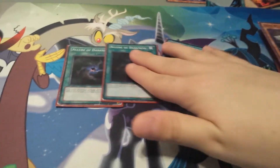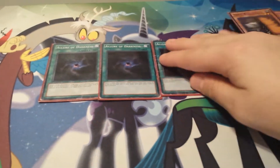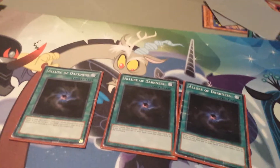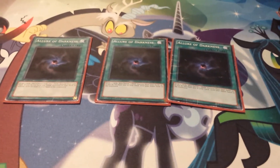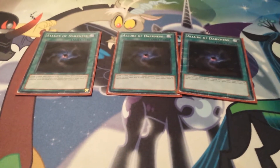Next up, draw power: Triple Allure of Darkness. I don't like Pot of Desires — I tried running it, but I really don't want to risk banishing Dark Magician, Apprentice, or any of those key cards. Even though I'm running a low monster count, I prefer the classic draw-two and banish-one-Dark approach. You run a good amount of Darks in this deck. If you banish one Dark Magician that's fine, but if you banish two you've got to be extremely careful, because if that remaining Dark Magician gets destroyed you're basically going to lose the game.